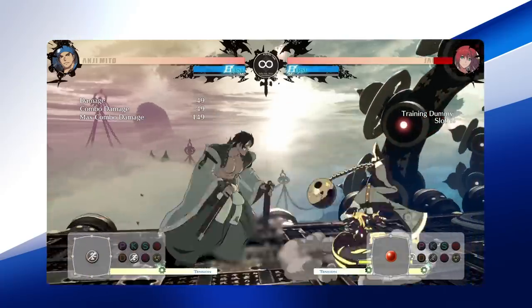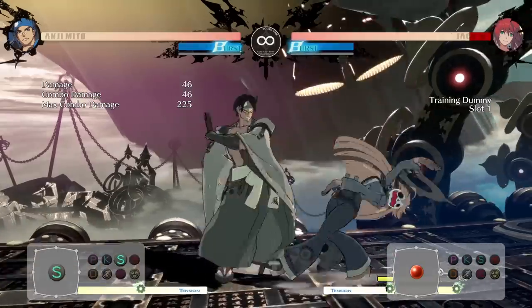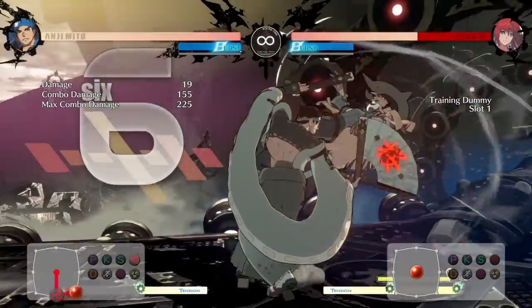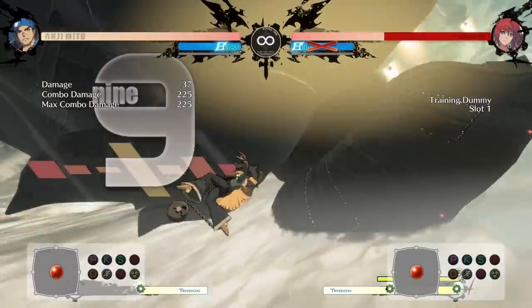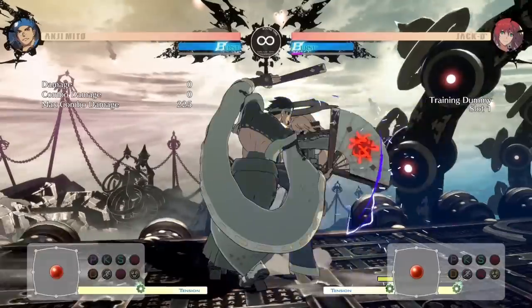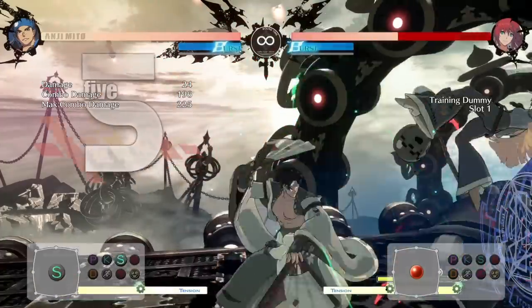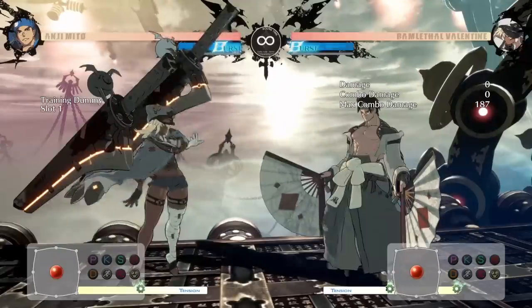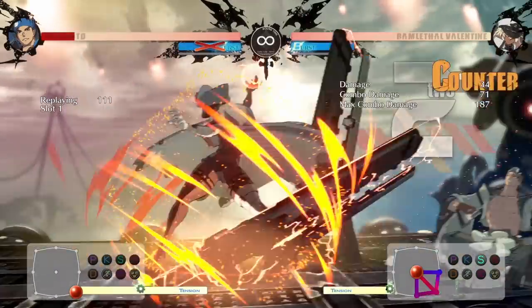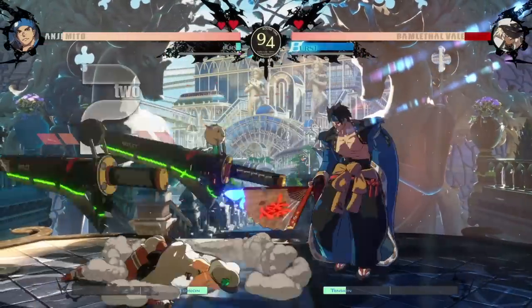Anji's Crouching Heavy is the key to get the most optimal setups to hit confirm off of, as it lets Anji connect his special move Ko to continue a full corner carry and wall break. Not only is it a great way to get the most damage, but it can also frame trap your opponent, causing a counter hit to add even more damage and combo potential. While powerful and essential, Crouching Heavy is also one of Anji's slowest moves. Be sure to use it to continue combos and not as a combo starter.